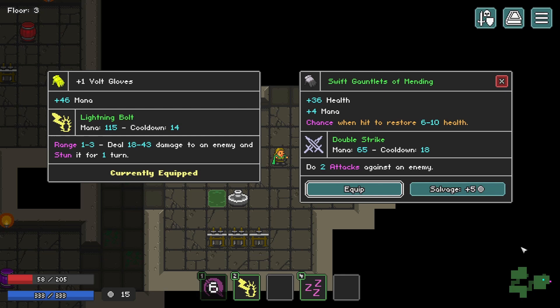Do I want to use this? This offers more health — chance when hit to restore some health. Yeah, let's actually use that. You can see this is a plus one volt gloves, but based on the coloring it's an uncommon item, so it might offer a slightly better stat. This might synergize a bit more with us. Either way, I'm going to use it. The nice thing is that you can always salvage your old item.